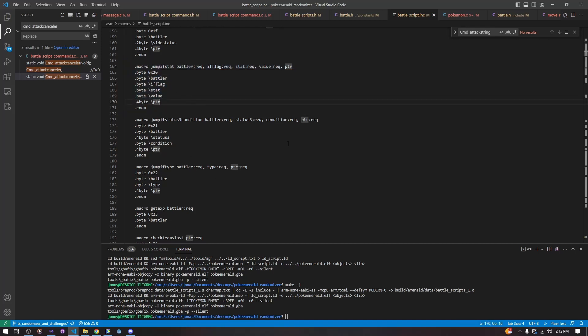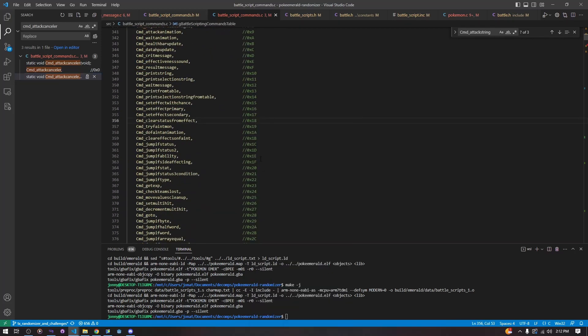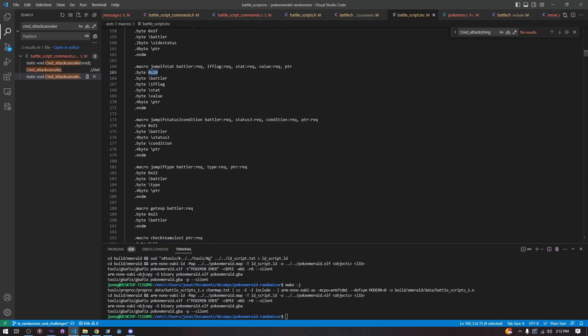We want to copy the ones with these byte sections. A pointer is four bytes, so we have to increment by four bytes to go past a pointer argument. Here we would increment by one, two, three, four, five, plus four—so nine—to go past this instruction if we're not jumping. If we're jumping, the battle script pointer will just be set to something entirely different. That is how you create a battle script command: create a command assigned to a byte, put the function in the battle script commands file, add it to the array, and give it a declaration.